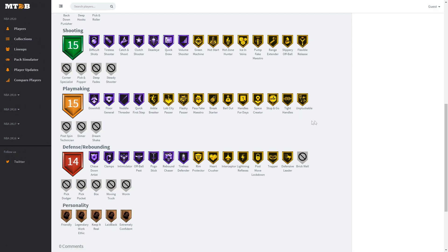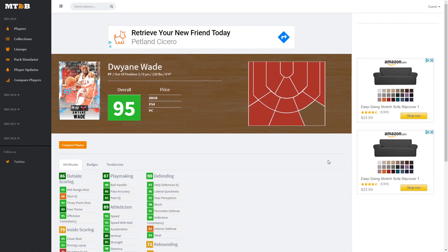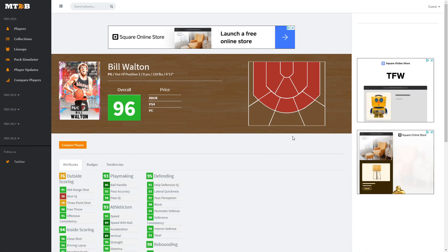Defense and rebounding includes clamps, intimidator, pogo stick, rebound chaser, gold rim protector, post lockdown, and defensive leader — pretty nice. This Dwyane Wade is going to be more of a goofy fun card than a serious one, but in Triple Threat could be really amazing because most of these cards are probably going to be pretty cheap.